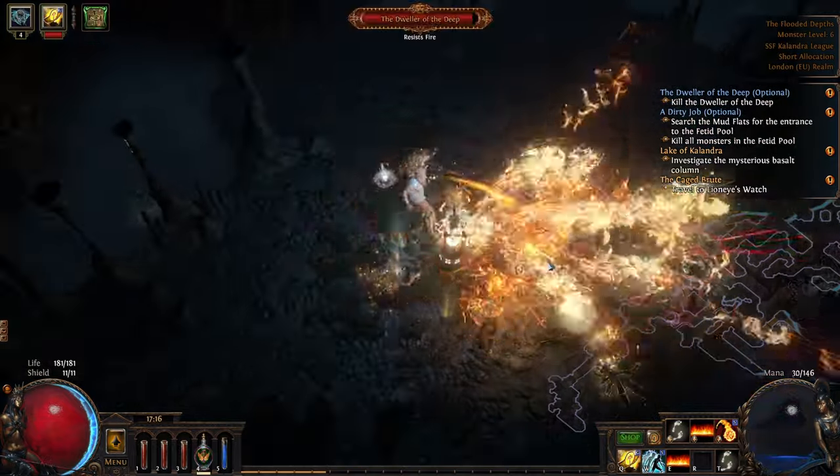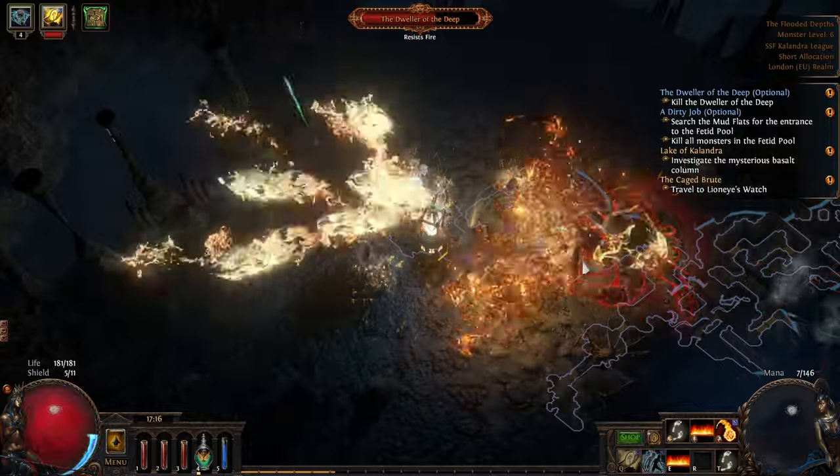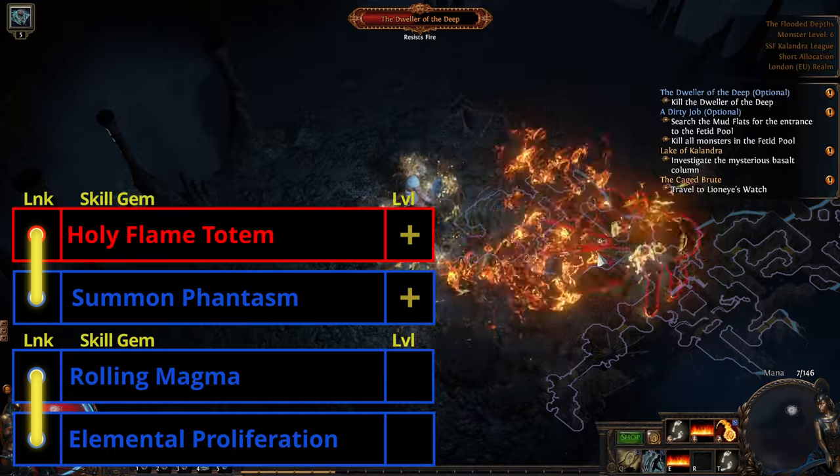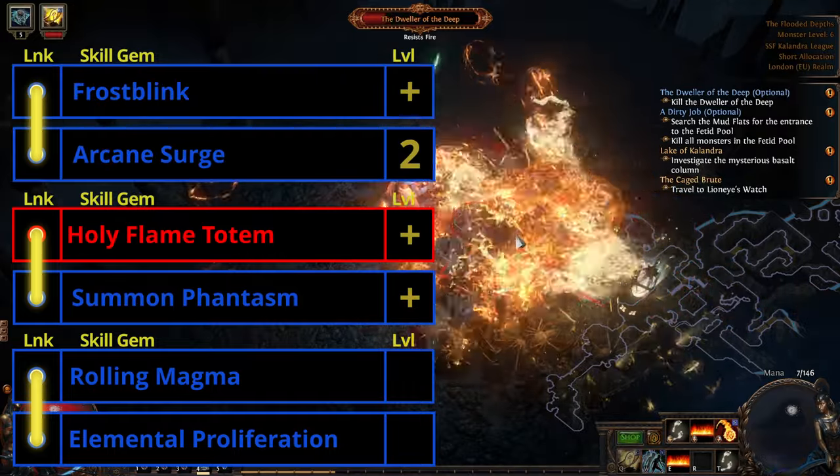We do want to try and get a 4-link once we get to Act 4, so keep an eye out for that. Our first three 2-links are: Rolling Magma with Elemental Prolif, Holy Flame Totem with Summon Phantasm, and Frost Blink with Arcane Surge. We leave Flamewall unsupported.